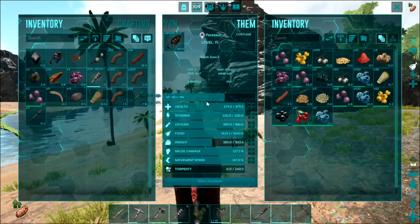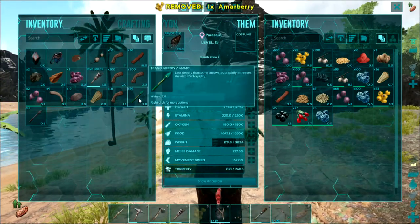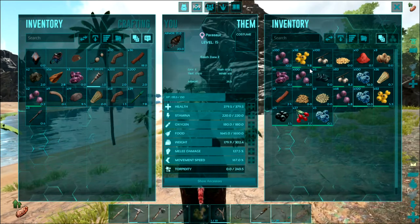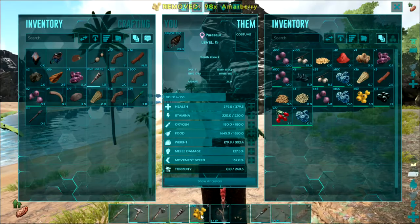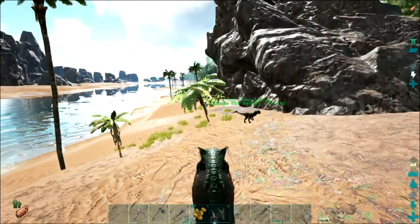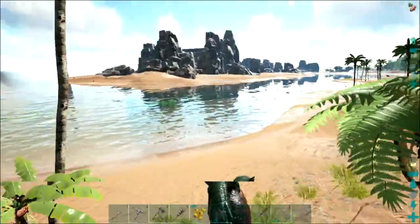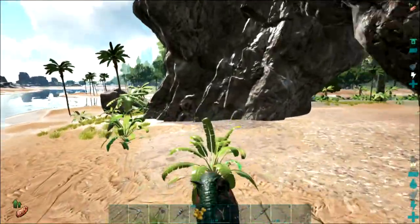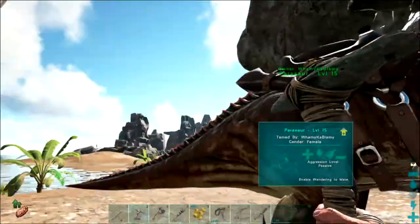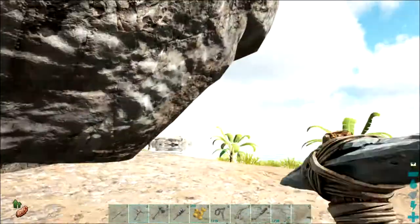I have just finished crafting a lot of these trank arrows and I've been out harvesting with my parasaur mount. I've got a little bit of narco berries and a load of majo berries. I am now in a position to show the way in which you can tame lower level trikes without being in too much danger.